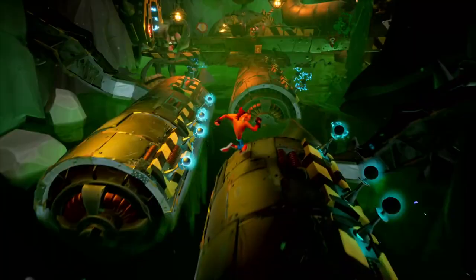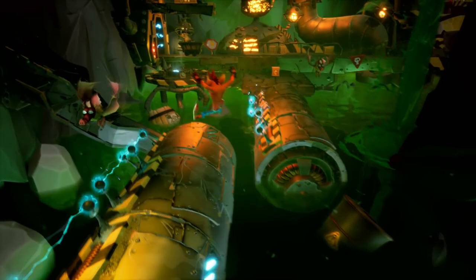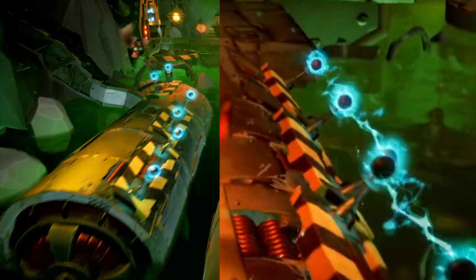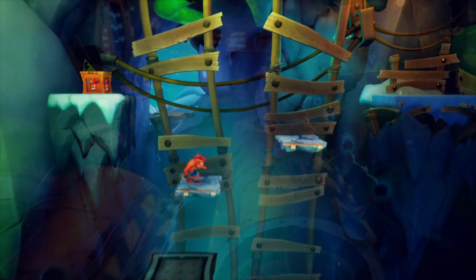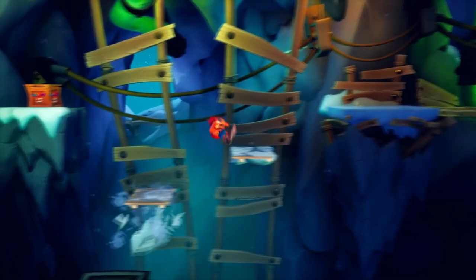You can perform this jump even when you barely come out of your spin — in other words, you can cancel out your spin. Here, mid-spin if I slow it down, he repositions himself. What I love about Crash 4 is there's a bunch of new types of enemies, like these pig bats. I don't recall seeing any pig bats in the series.